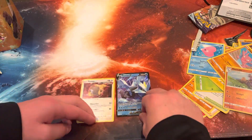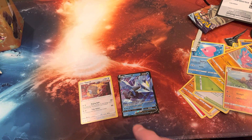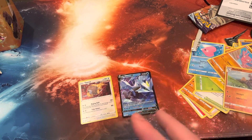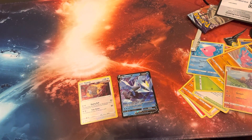So overall we got the Tourtrus and the Kyurem — I don't know what that is, but that's what we got. And we got the tin. All right, thanks for watching — see you in the next video, goodbye!